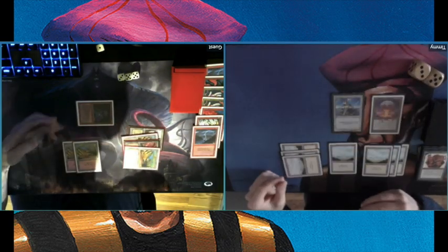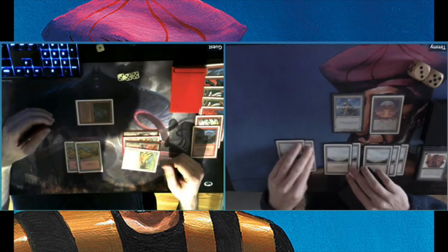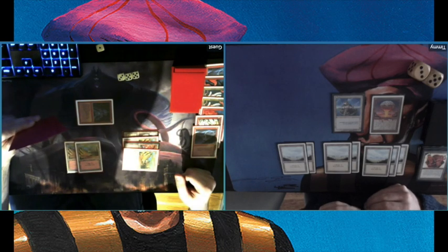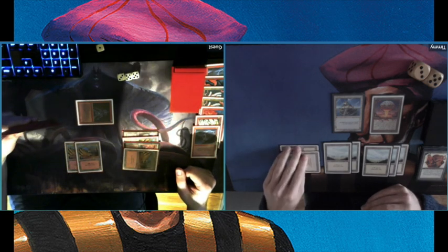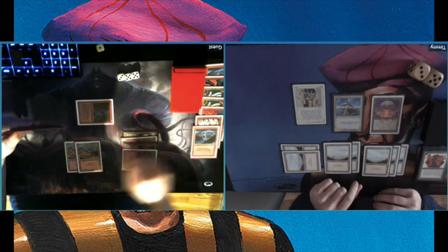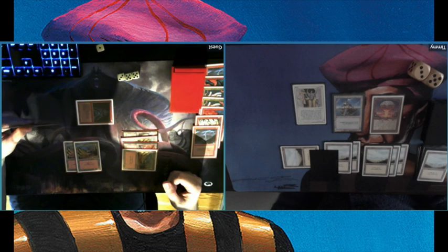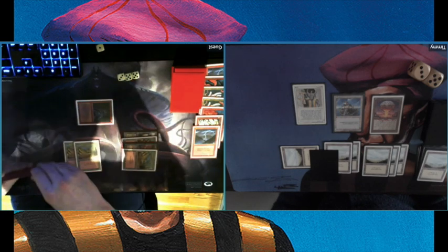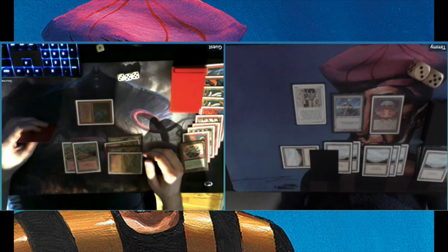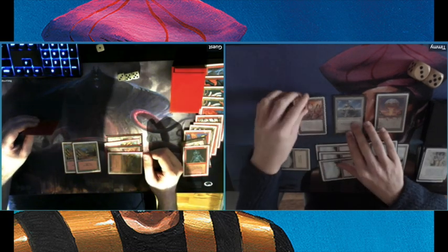That's 3 damage on my Primal Clay 3/3 creature — now he can start dealing damage and I'm on 8. I wonder if I can still turn this game around. I cannot use my Chaos Orb on the troll because he can just regenerate it. Playing a Balance — that's exactly what I needed. Remember, Balance doesn't take into account enchantments or artifacts, so my Chaos Orb is fine. I only have one card in hand — this is actually the card that saves me. Balance is just such a powerhouse when you're behind, perfect timing for me. Playing my Wall of Spears afterwards — obviously I wasn't going to play it out yet because I wanted the Uthden Troll to be gone, and that's the case right now.